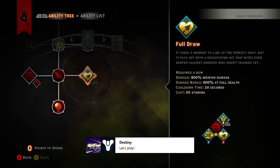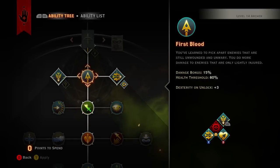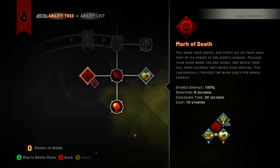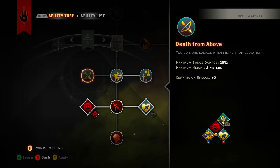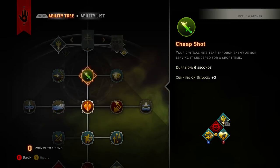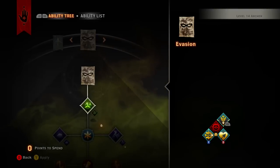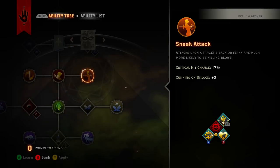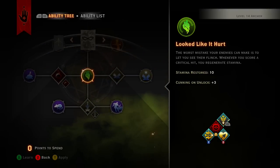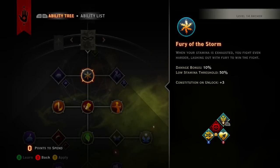When an ally critical hits it lowers the cooldown, but the cooldown is 32 seconds. Strafing Shots — again, you just want to go straight down this tree and concentrate on getting Full Draw and Mark of Death, then worry about all the damage passives. Pin Cushion is really great. Death from Above is completely situational so it's not always guaranteed. And most of the time you're not flanking enemies so that's kind of a waste.